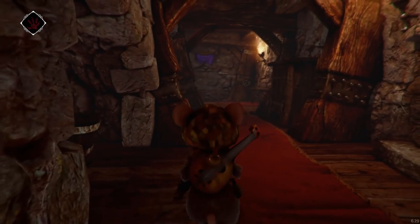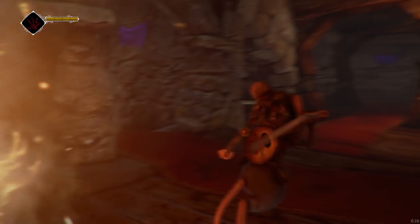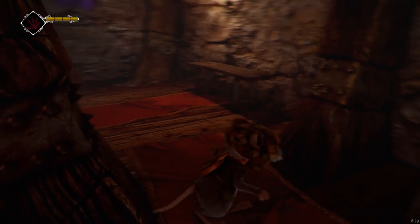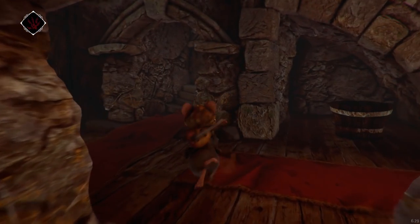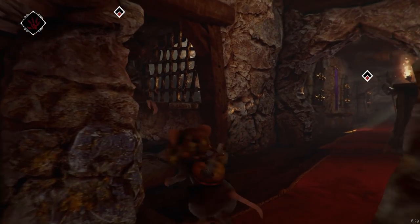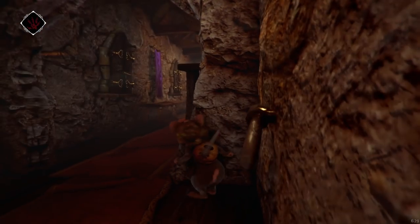I've been here before, haven't I? I think I have. I haven't burned this, though. Yeah, I've been here — that one full of sticks, that's right. I threw the pot of sticky weird stuff at the guard over there. I think I'm going to have to throw some goo at them too — I don't see any way past them.